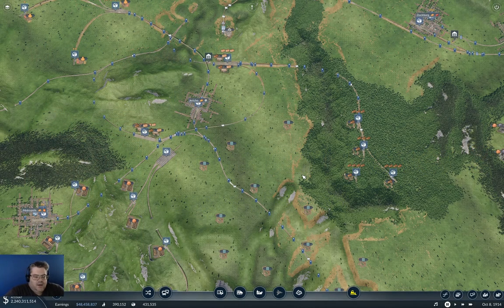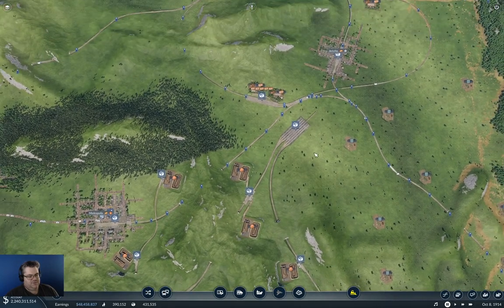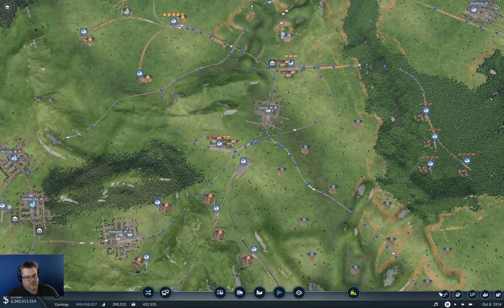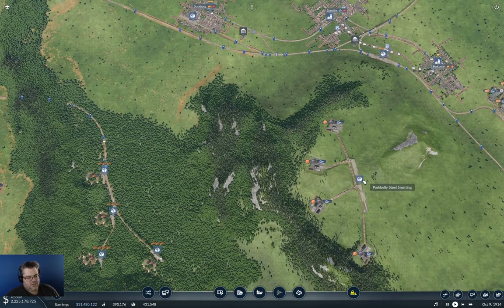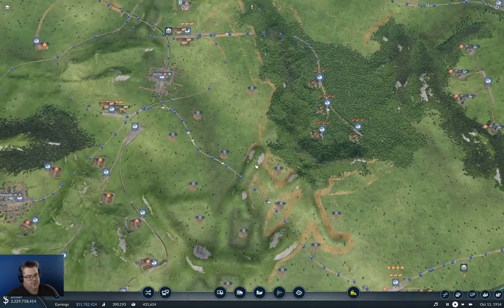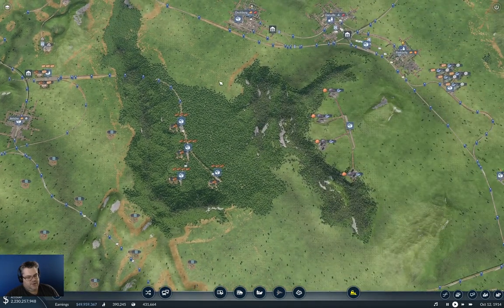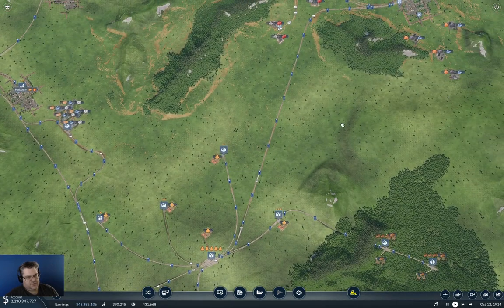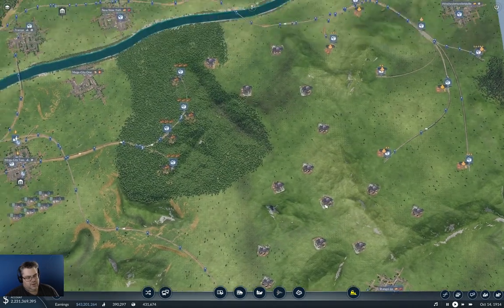Hello everyone, welcome back to Long Land in Transport Fever 2. We're still messing about with iron mining. We haven't flung any trains at any of this yet. What I need to do is get the train line from the Jericho Iron Collection Station all the way over to the Pork Belly Steel Smelting Station, and then over to the coal mining.